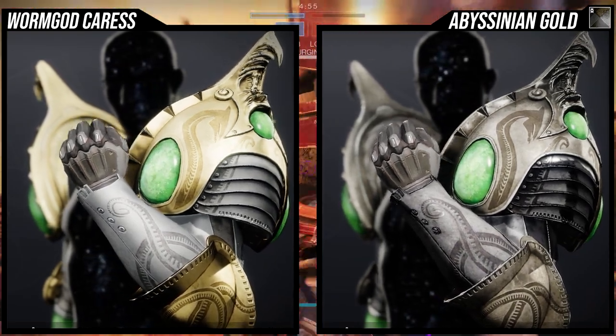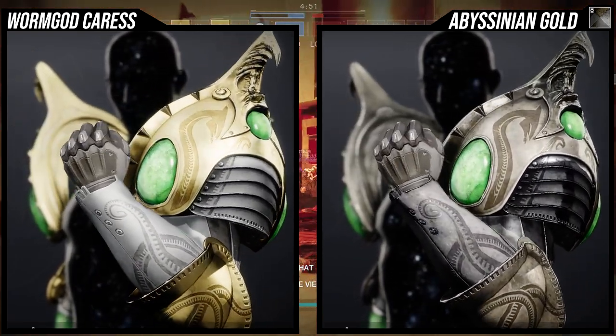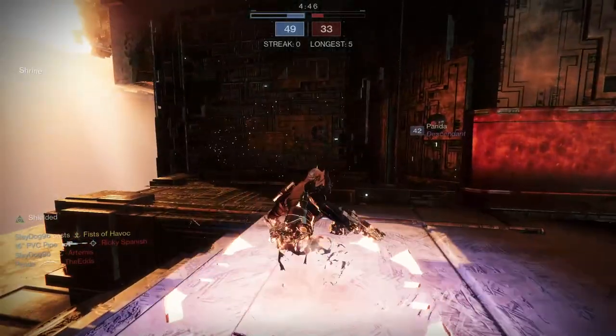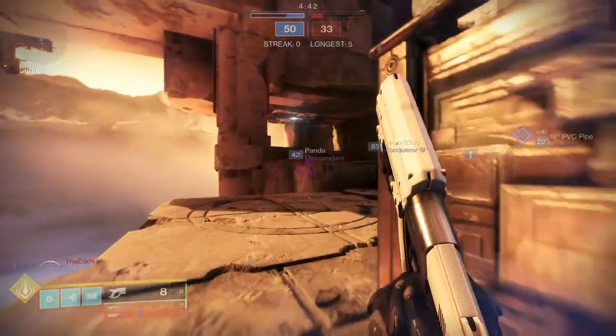You can work around the green gem by using a whole green shader, or just using a green glow — which is one set that we do have — or just doing all black or all white. You can do a lot of things with it. Don't feel like you're stuck. It's fine, you can work around it.